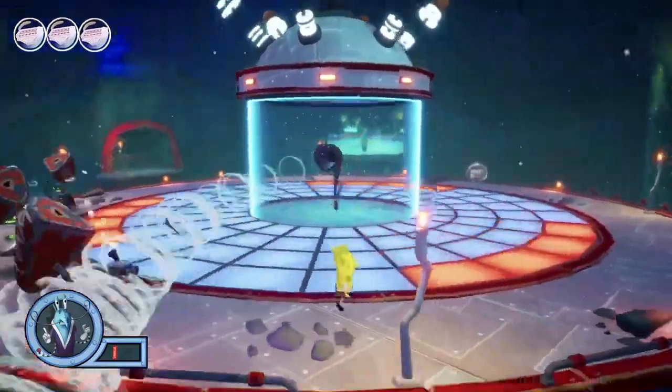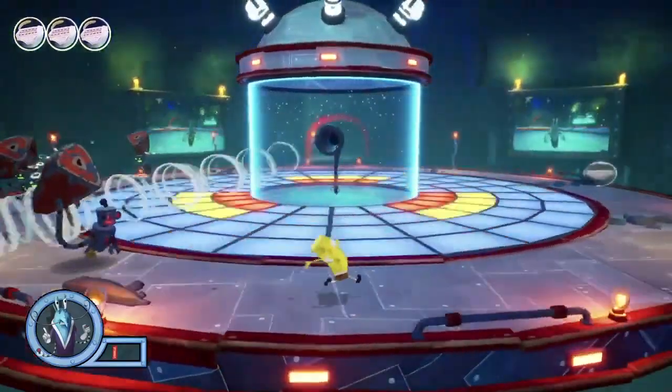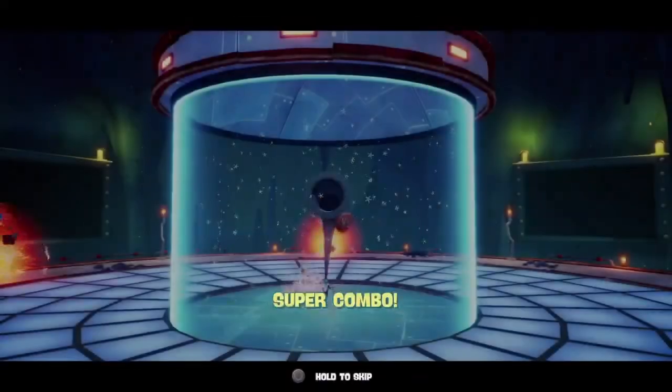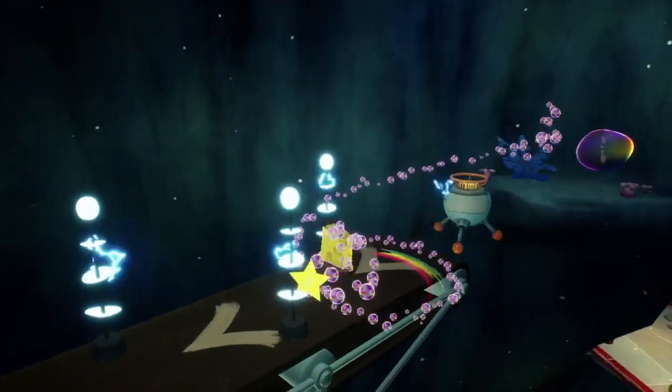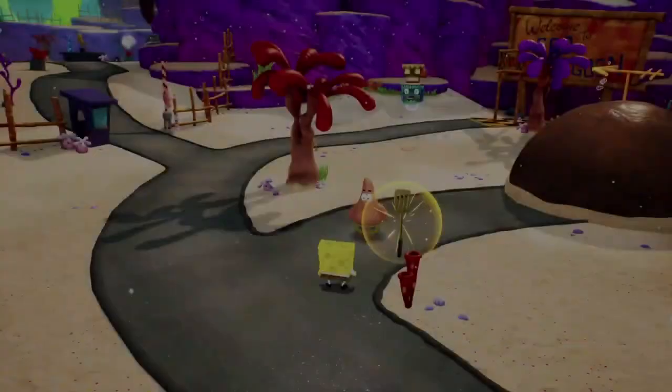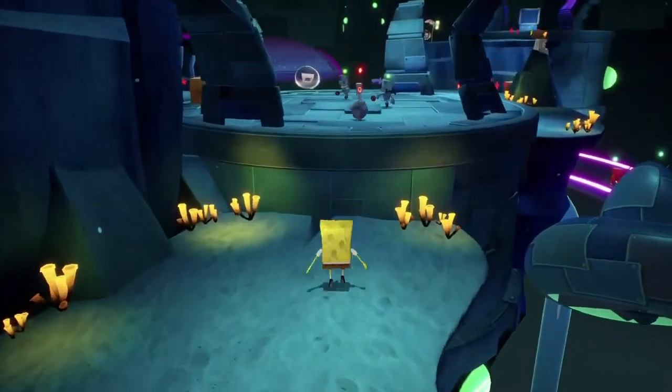Prawn is pretty easy to get through without taking damage — his attacks are relatively easy to avoid if you know his patterns. He does spawn a few hammers but that's not really a big deal, and he's not that hard to hit. I also went back and grabbed the final sock in the Mermalair by dodging some electrical things, as well as a trade with Patrick.